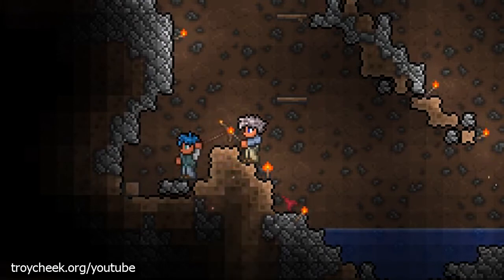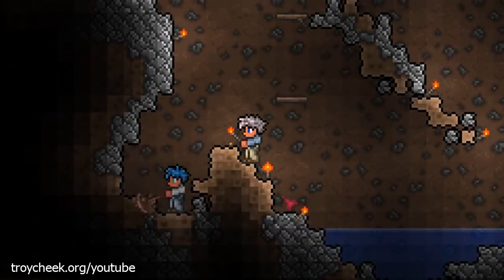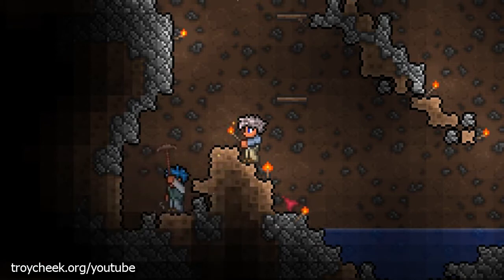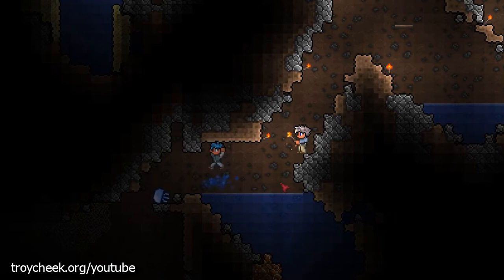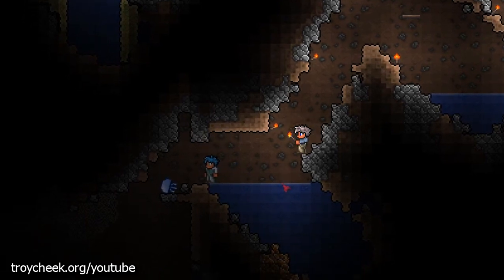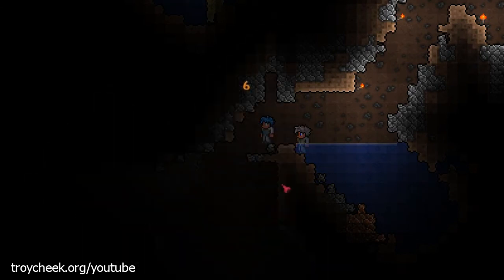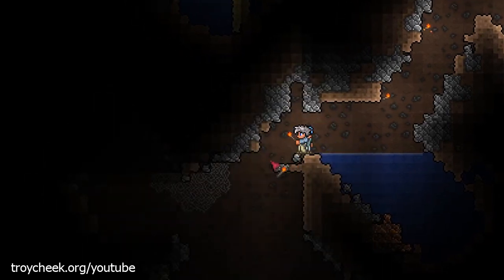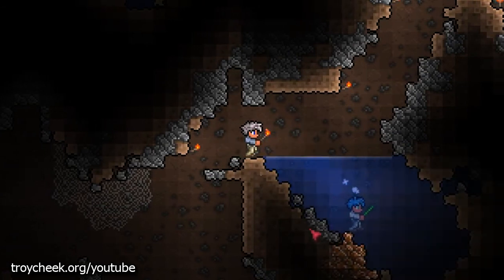I meant to say spacebar — hit the spacebar. I jump once and then I stop, and I'm used to holding it down and jumping all the time. Oh, glow sticks are fun — and they work underwater too!